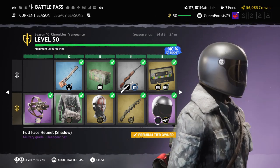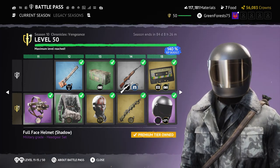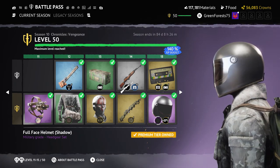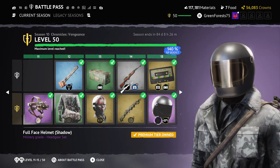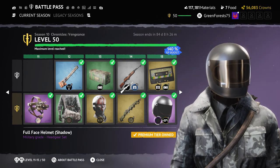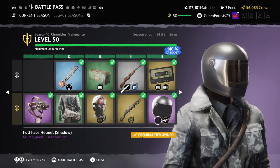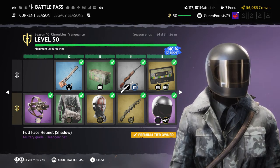Then the Full Face Helmet Shadow — both hosts like it, but question why it's here. It's like Shadow the Hedgehog dropped into the middle of this spec ops battle pass. It doesn't fit visually with the rest of the season's theme, but it's genuinely a nice looking piece.